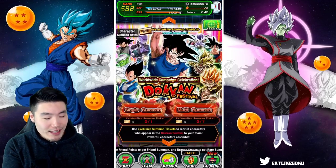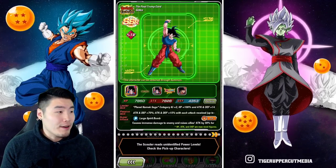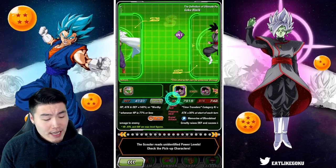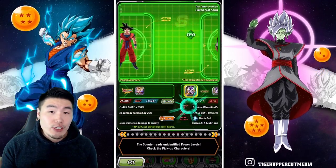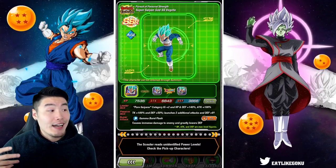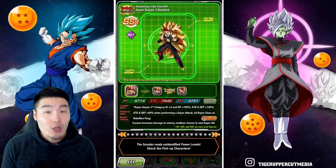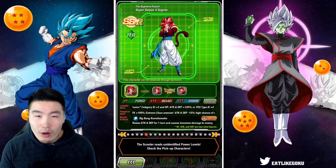There it is — the ticket banner. It's okay, not bad. I checked the JP one and it's definitely better than the global one, which is to be expected. I was kind of hoping we would get the transforming Trunks and transforming Zamasu for the global banner, but unfortunately we didn't get those. JP has them, which is good for them.